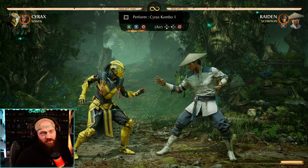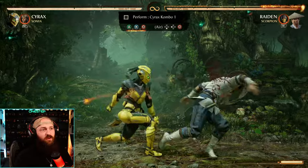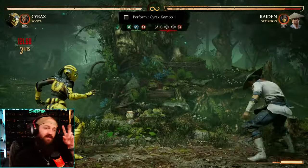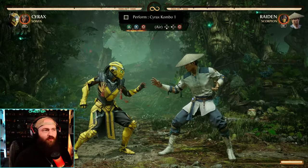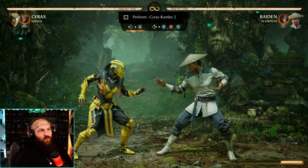This first combo is very simple — it's a string into a special. The notation says 'aerial special' because the two-three-four puts you in the air. So right at that moment, we are technically airborne, so you just do two-three-four and then down-back-four. Not much to it, let's move on.